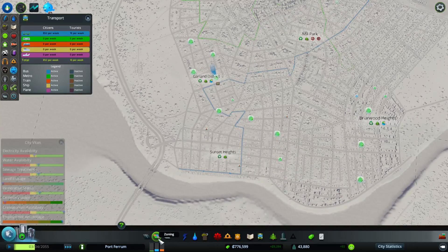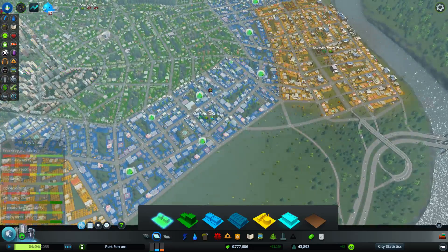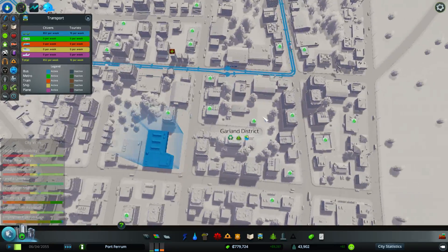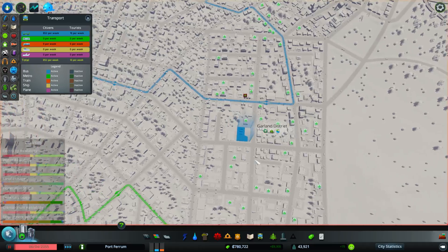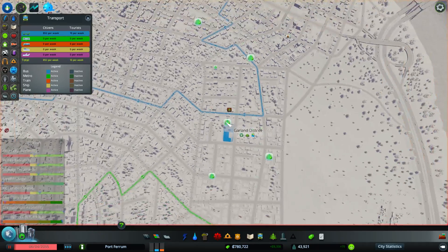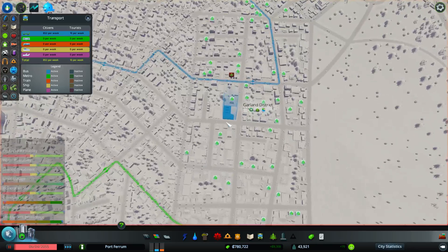Let's start with the blue bus route. This one only passes through here and only has one stop in this commercial area, so let's add another one. I'm going to pause for this. In the meantime, we'll almost be hitting the next milestone, which is very nice. I want to make sure they take a decent route.